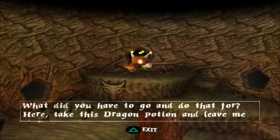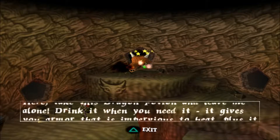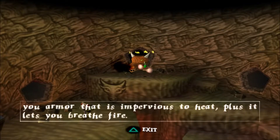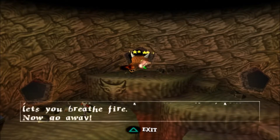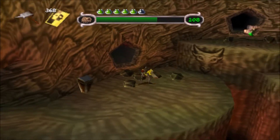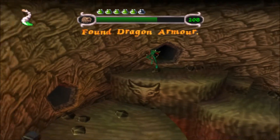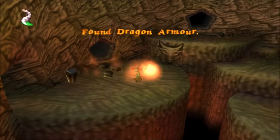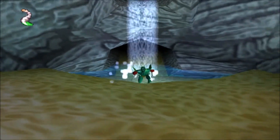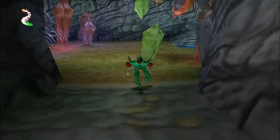'Take this dragon potion and leave me alone. Drink it when you need it — it gives you armour that is impervious to heat. Once it lets you breathe fire, then go away.' Yeah, the armour is pretty much the only good point of the dragon potion, also known as dragon armour. The breathing fire bits are kind of pointless, to be honest — it doesn't do a great deal of damage.